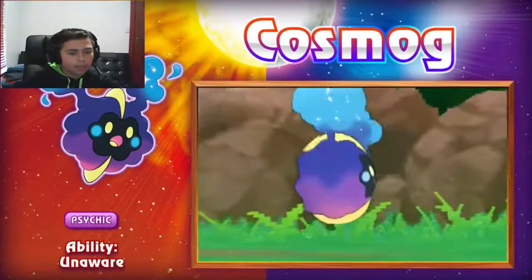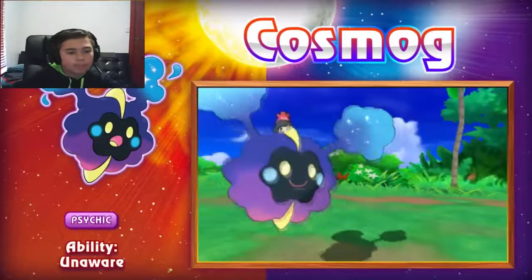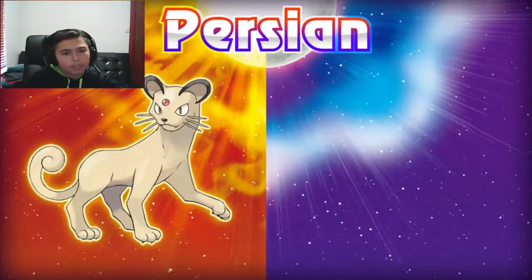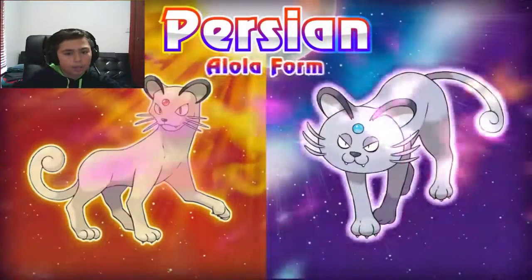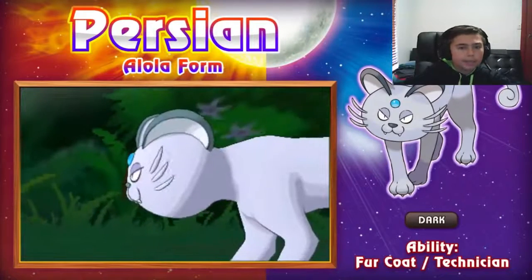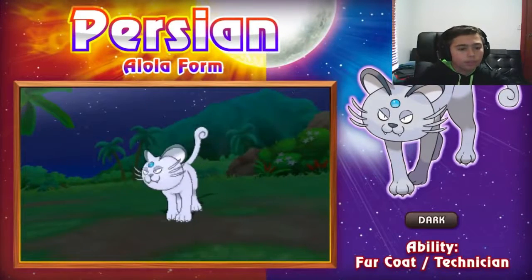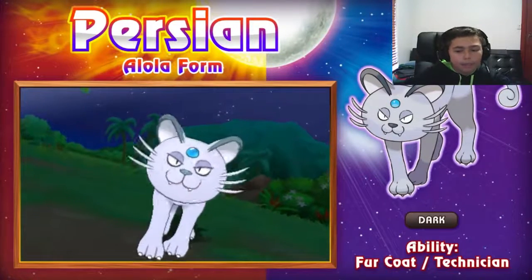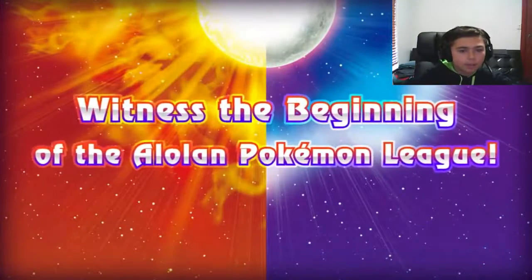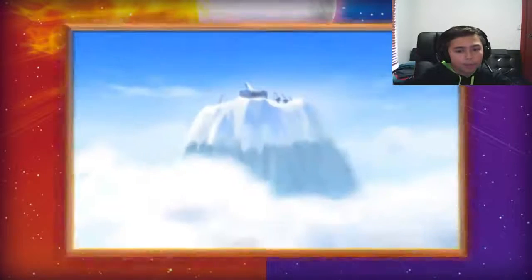Here we've got some more Pokemon. Cosmog was in the leak - the Psychic type with Unaware. It seemed as if it was going to evolve into Lunala. Then you've got Alolan Persian with the round head, a Dark type. It doesn't seem like it's going to evolve into Lunala now. Its abilities are Fur Coat and Technician, and you get to see Dark Pulse.